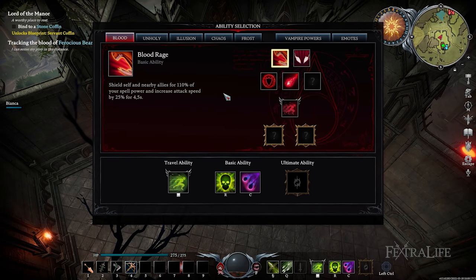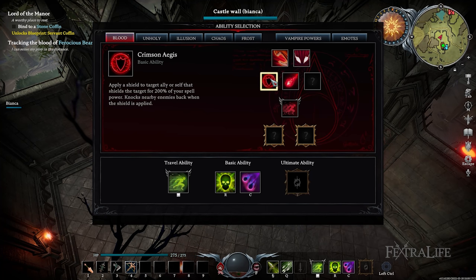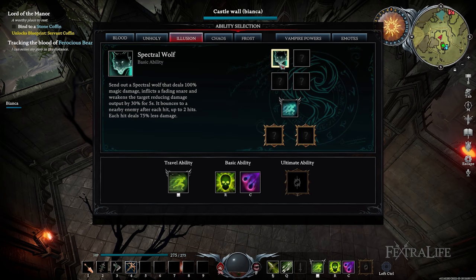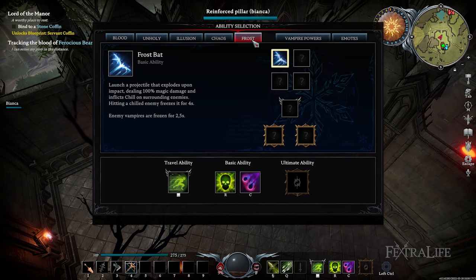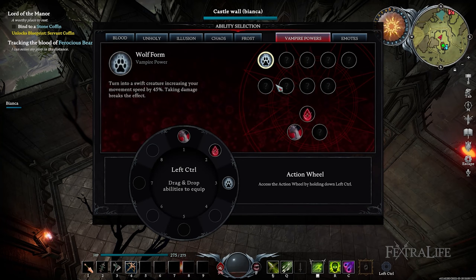Next, you have the ability selection which features five basic ability categories: Blood, Unholy, Illusion, Chaos, and Frost. Blood focuses on abilities that protect or buff your allies. Unholy lets you summon the undead. Illusion sends out decoys. Chaos is mostly focused on dealing magic damage and the Chaos burn status effect. Frost is like Chaos but you chill your target. Note that you are able to change any of these without any cost.